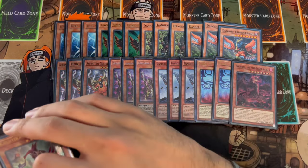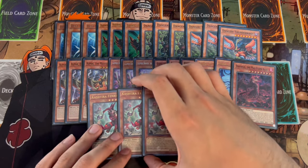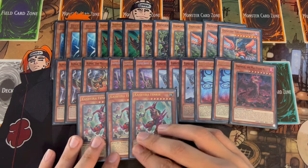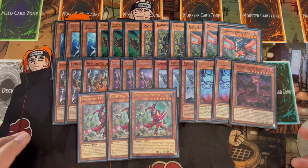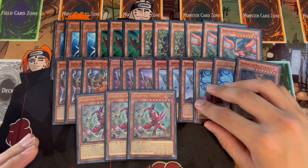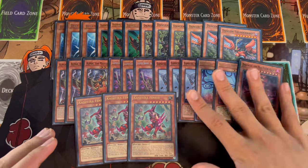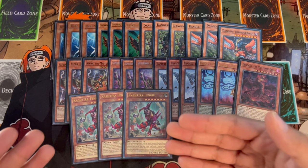Then we're playing 3 Fenrir. Fenrir is good going first and going second. If you open Deep Sea Diva plus an extender you can make a Baron with a Kaijus Fenrir, which is a legitimate board. Fenrir is also another board breaker — if you start your turn with no monster, you summon Fenrir, battle phase to bait out things, and go from there. You can also Kaiju your opponent and then get rid of that Kaiju with Fenrir. It doesn't synergize with the 8s or the 2s, but it's just such a powerful card that you need to play 3.